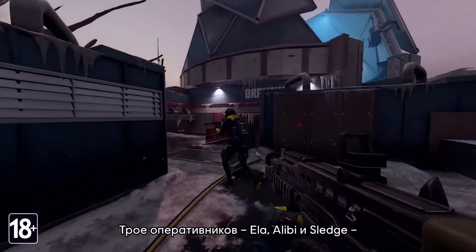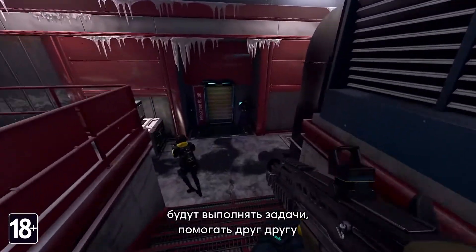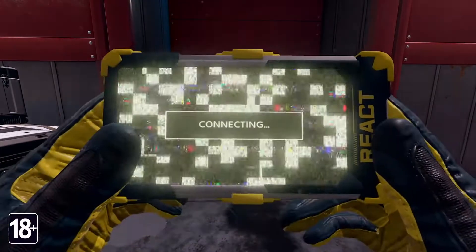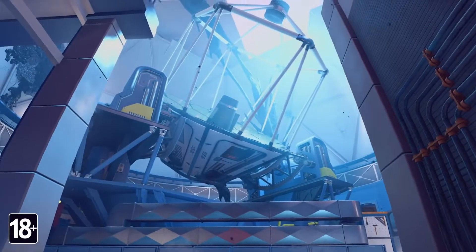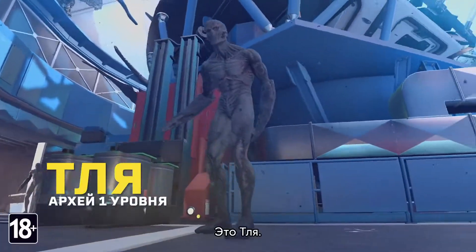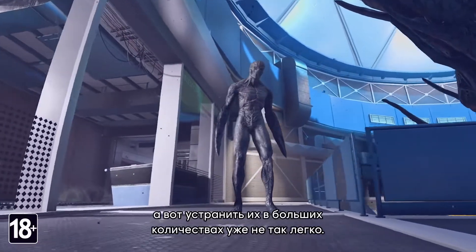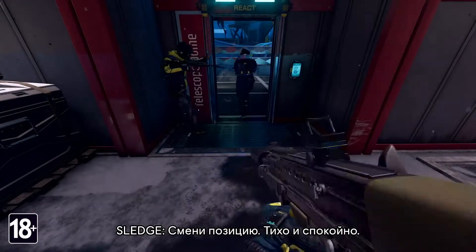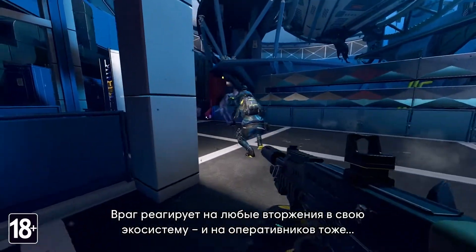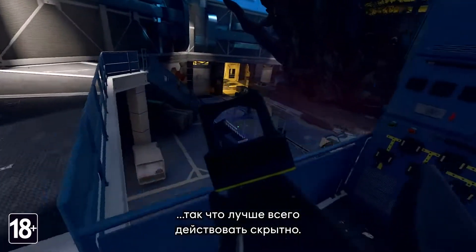As a squad of three — Ella, Alibi, and Sledge — the operators will use their abilities to complete objectives, assist each other, and obliterate Archaeans in their way. That's a grunt: easy for a nest to incubate and bring to life, but not so easy to eliminate in large numbers. The enemy reacts to intrusions in their ecosystem, so stealth tactics are the way to go.